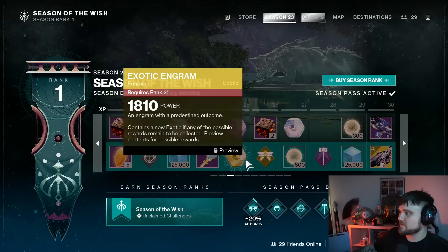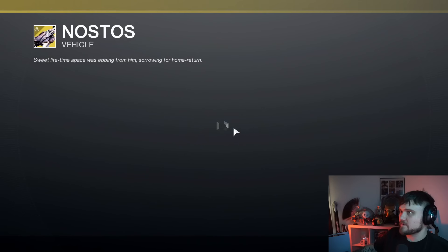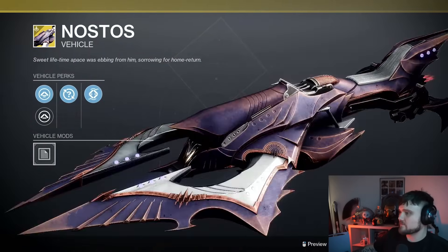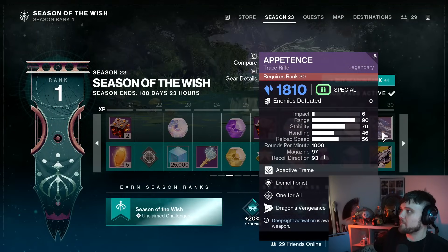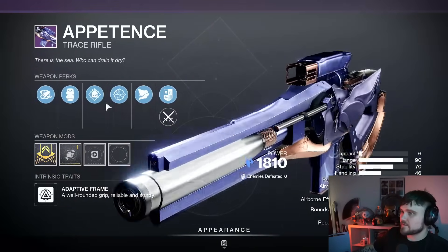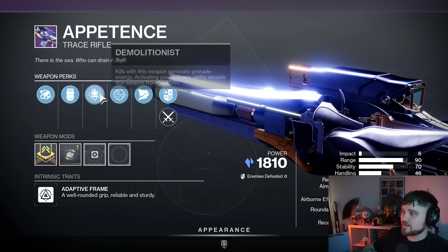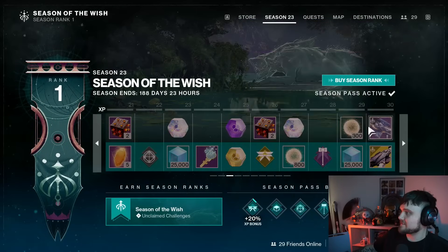Moving on to the next page, we've got the Nostos here vehicle — looks pretty cool, like that look a lot. And then we have the Appendix trace rifle, so this is a Strand legendary trace rifle, very cool. This one comes with Demo and One for All — that's actually a really good roll.